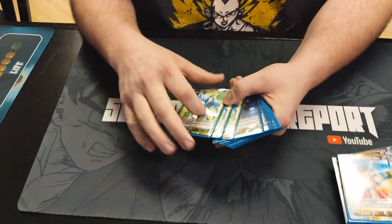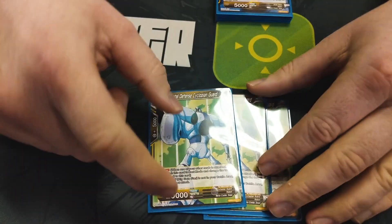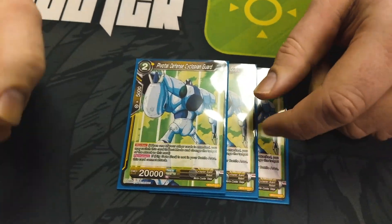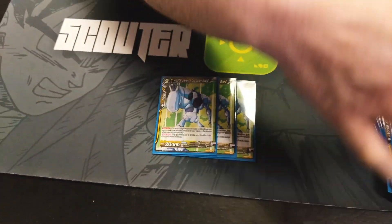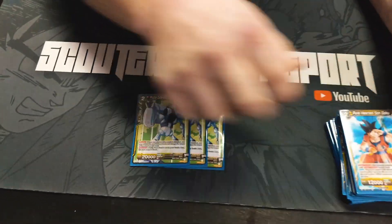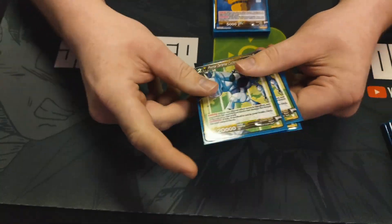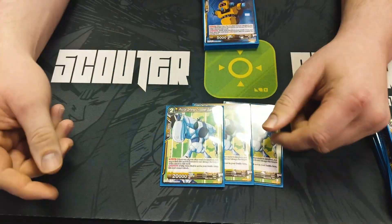I run three of this dude — he's the best guy in the deck. He's a 20k blocker, so if they try to swing into it or they dump a bunch of cards, you just combo Coolers or your Freezas. Or if they dump their entire hand, it's like well, you wasted your entire hand. Basically it's a free block every turn, and you can actually attack with it since you run Big Getty Star, so it's kind of nice.